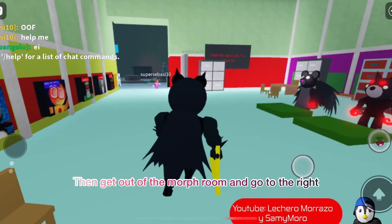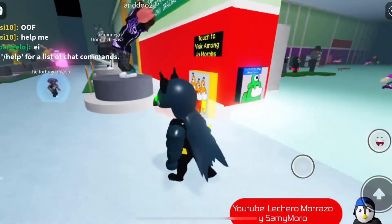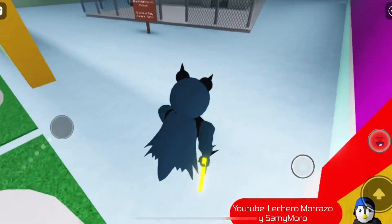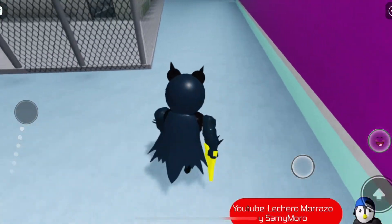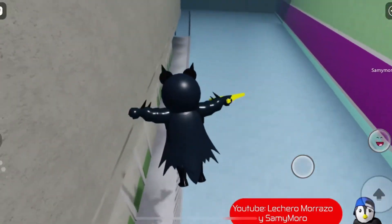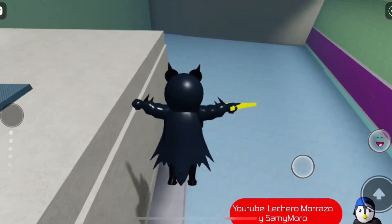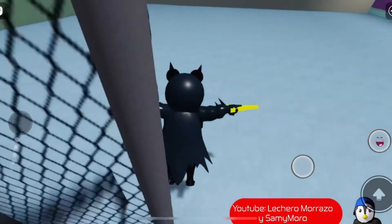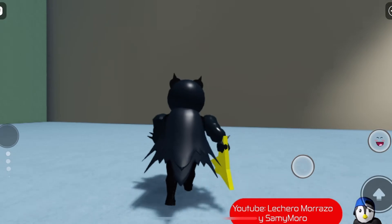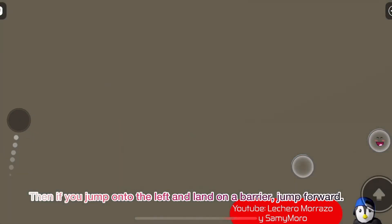Then go out of the morph room and go to the right. Then if you jump onto the left and land on a barrier, jump forward.